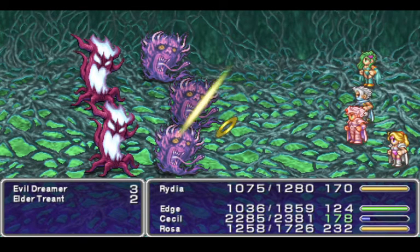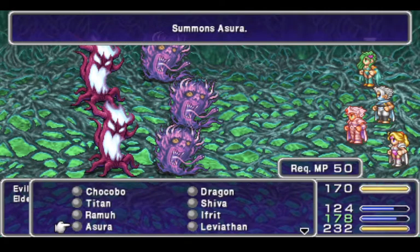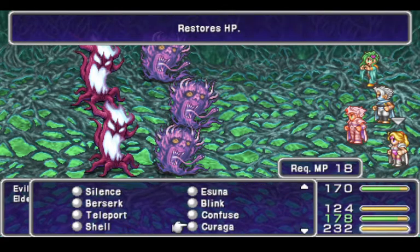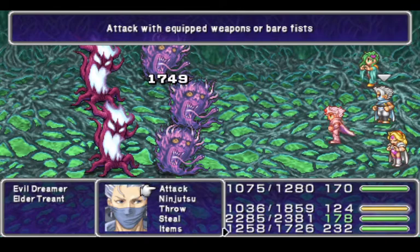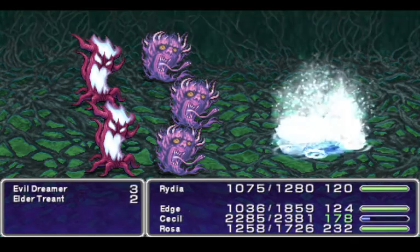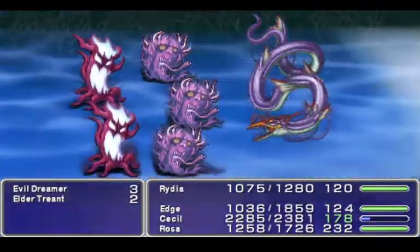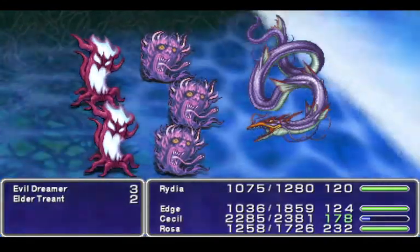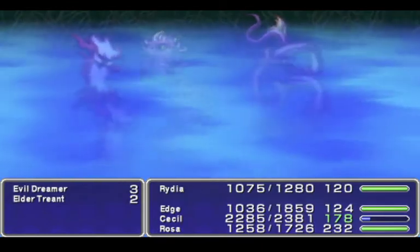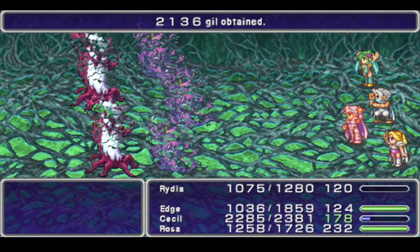This is our one encounter. I will take this encounter because it's not going to be as annoying as it would have been earlier. Let's get revenge — we're going to get some revenge on these enemies. You guys were really obnoxious earlier: Evil Dreamers and Elder Treance. Not the Malboros — we're not getting revenge on them, but these guys were pretty annoying. So we're going to summon a lot of ice in on them, which completely wipes them out.